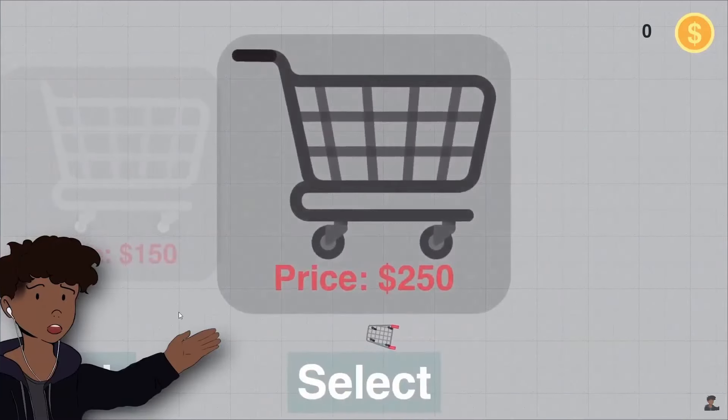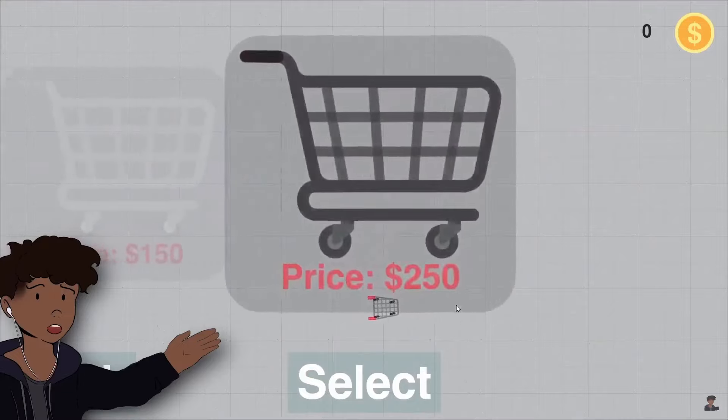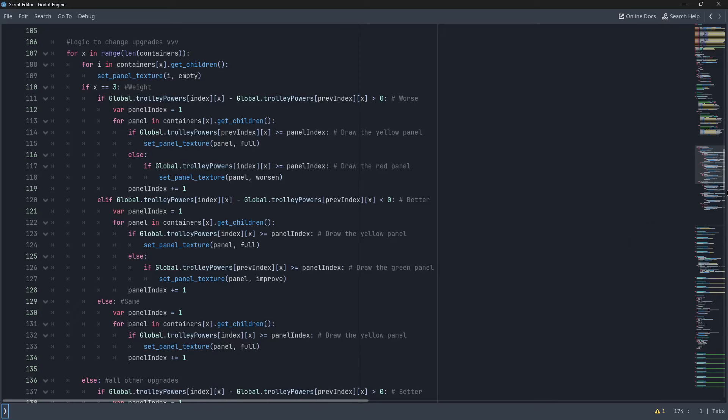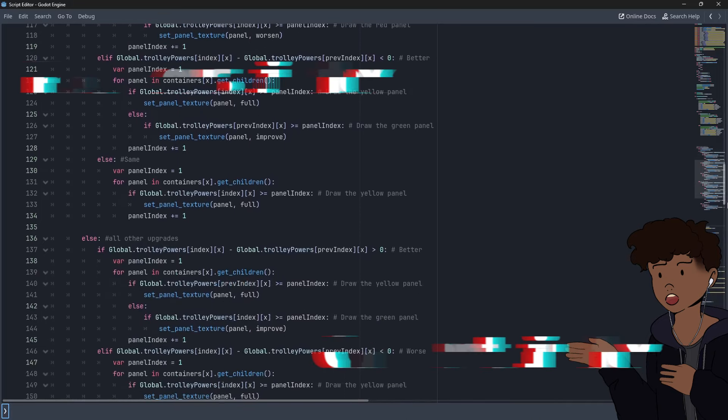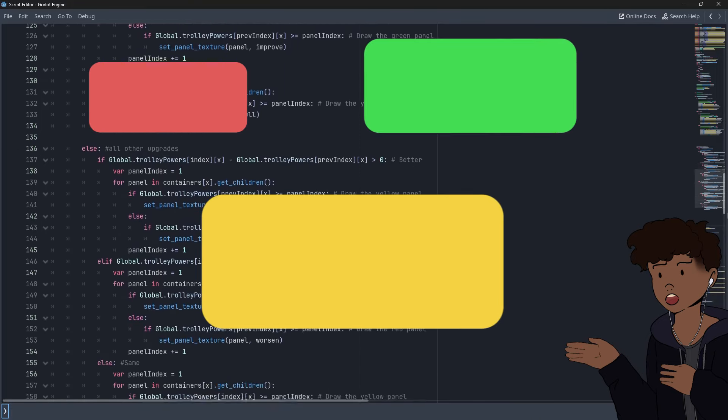Speaking of carts, let's fix the cart menu too. We want a stat display like the upgrade menu, but we also want to compare these stats with the other carts. This script will compare the previous trolley upgrades and the current trolley upgrades, then draw the squares in different colours based on that. It looks messy but hey, it works.